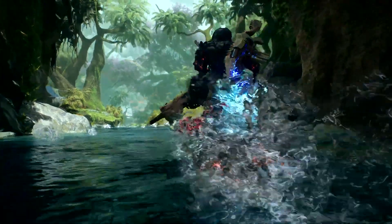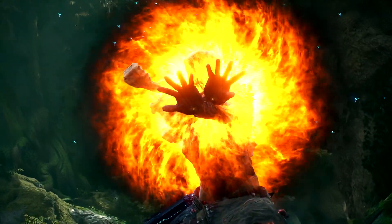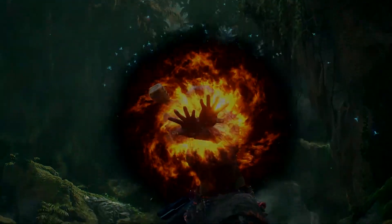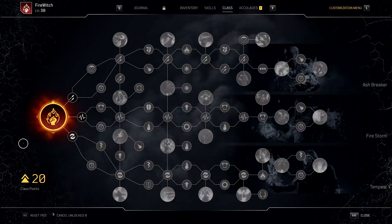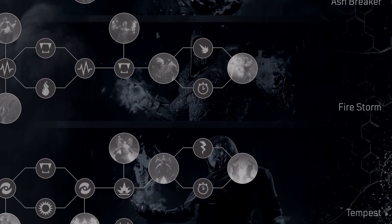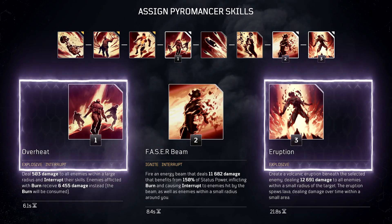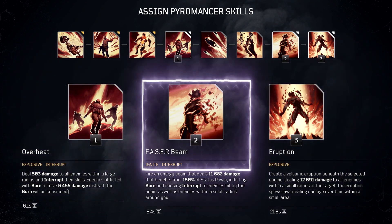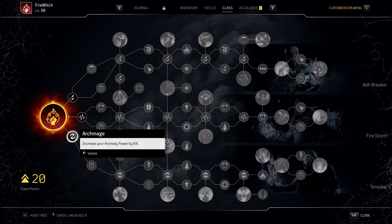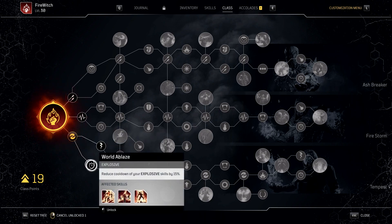Put this all together and you will have a partial Fire Witch build. The other part of the magic happens in the skill tree. We want to focus on increasing our anomaly power and reducing our cooldowns, which we can best achieve by following along the Tempest branch of the Pyromancer class. Overheat and Eruption are explosive-based skills while Phaser Beam is an ignite-based skill, so activating nodes that increase damage and lower cooldowns for these keyword skills is very important.